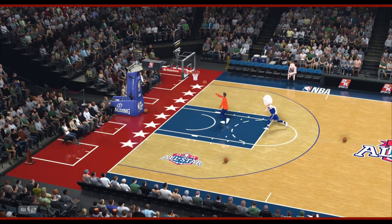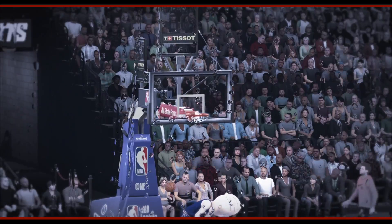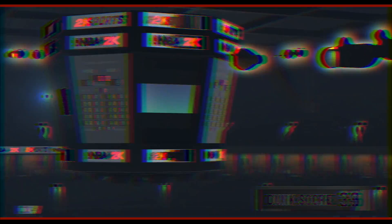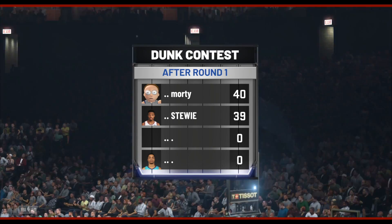I hate it when they do this dunk. Come on, Stewie — that's not a nice dunk, that's not a dunk contest dunk. It's a little bit harder because of how big his head is, but it's still nothing crazy. In the first round, we have Morty with a 40 and Stewie with a 39 — a one-point difference. It's about to get crazy in the next round.